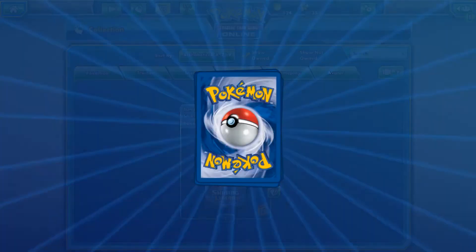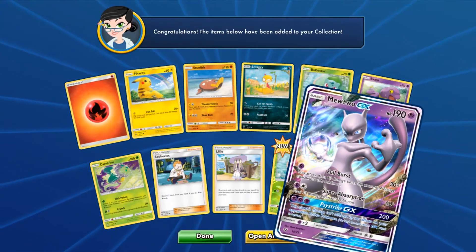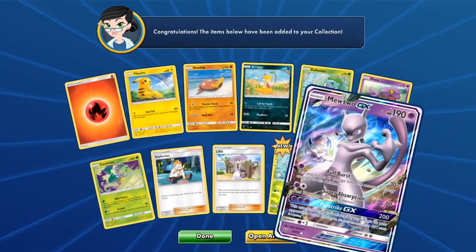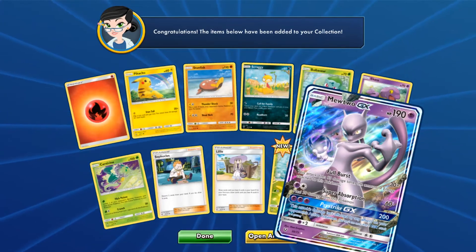Two more packs after this, guys. Can we get another hit? Shining Legends, you beautiful, beautiful creature, what do you have? Mewtwo GX! Yes! Hi, beautiful. Look at that hollow in the background there, guys. Absolutely stunning.